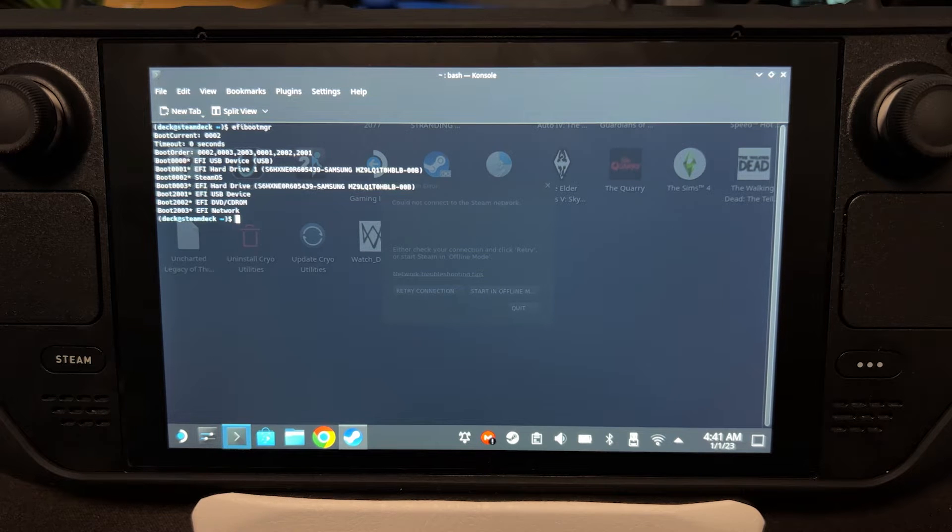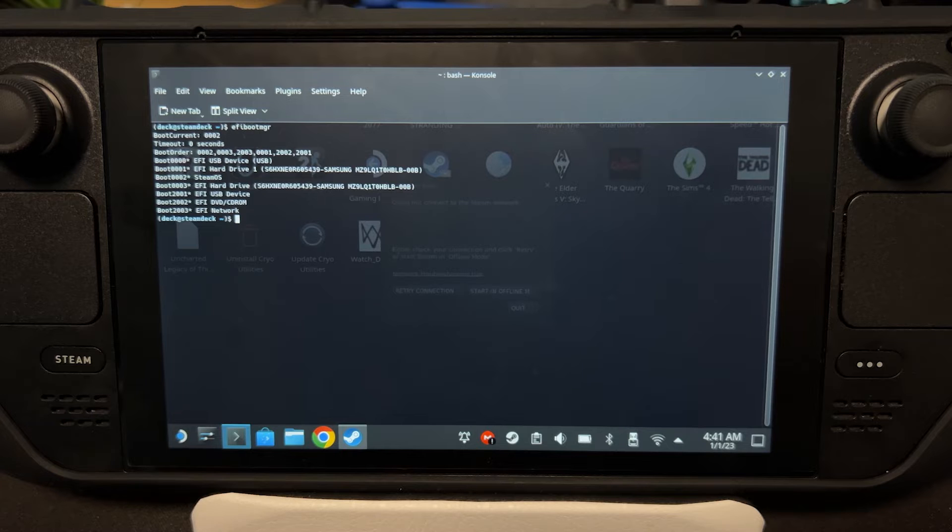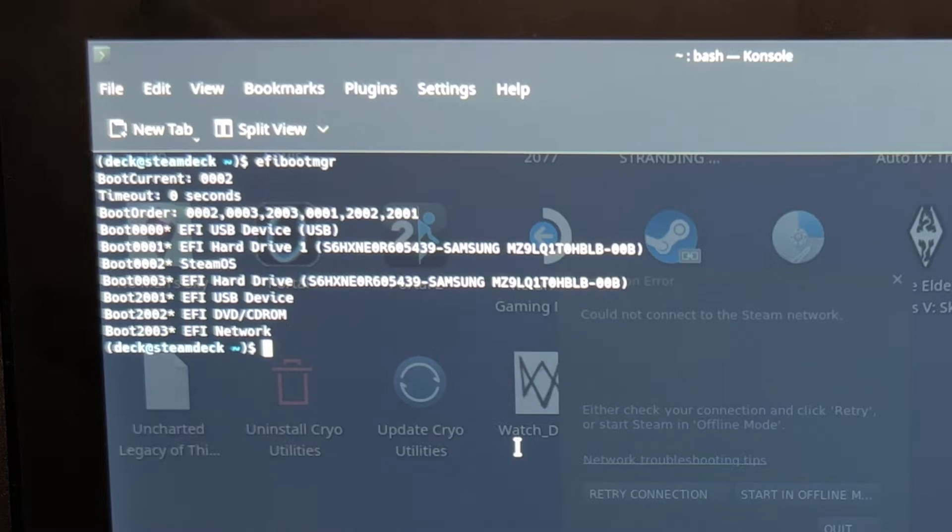Hey guys, I'm JD Ross and today I'm going to teach you how to restore Windows Boot Manager if it has been deleted after a SteamOS reinstall. As you can see here, using the EFI boot manager command, we only have SteamOS — we don't have rEFInd and we don't have Windows Boot Manager.